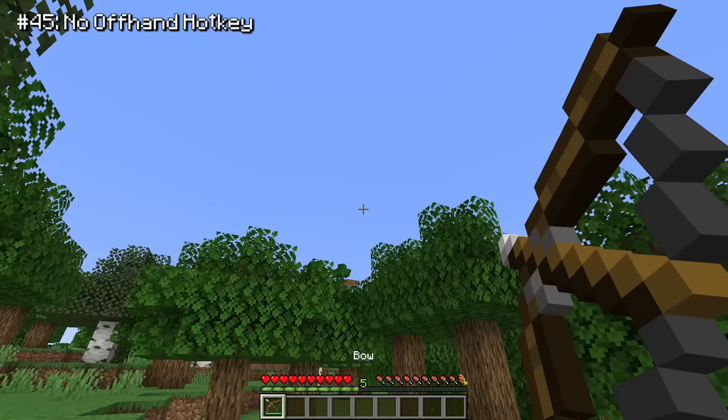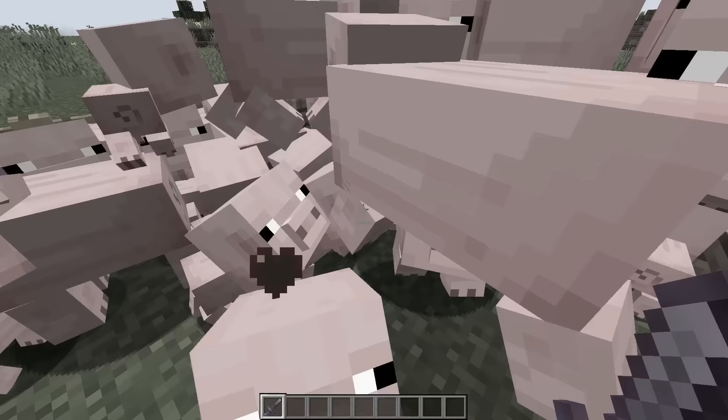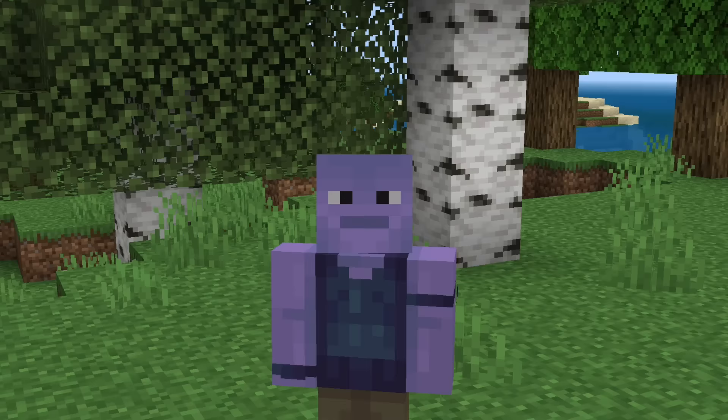On Java there's a hotkey to switch an item into your offhand, and as you can guess we don't have this either. Those are all of the things that Java has and Bedrock doesn't. I probably still forgot a few, but I feel like that's more than enough.